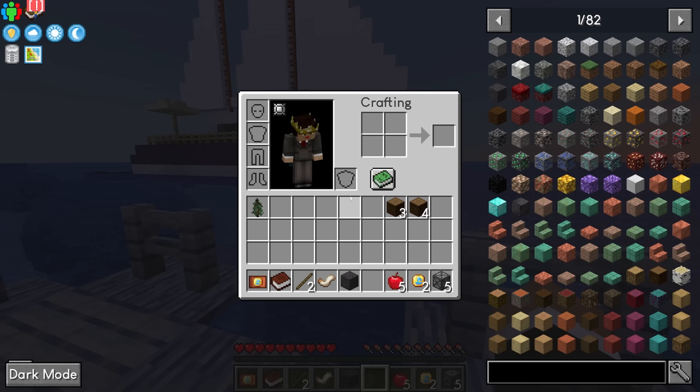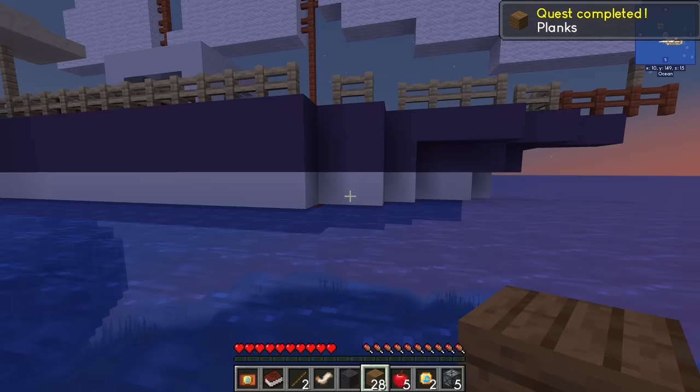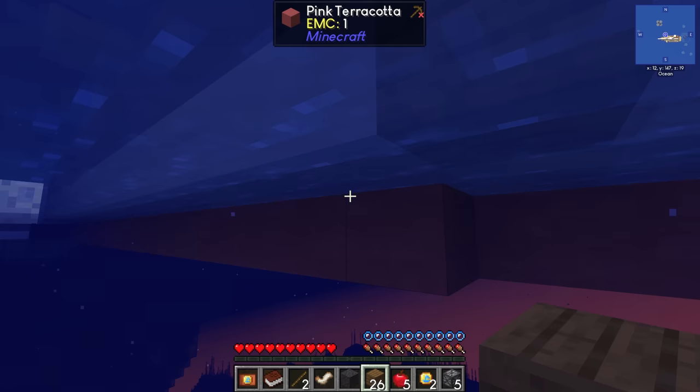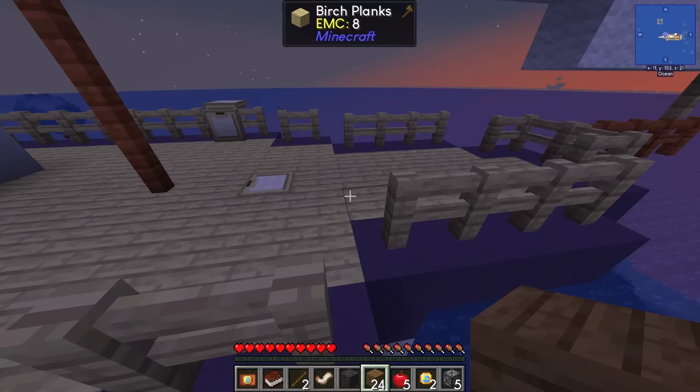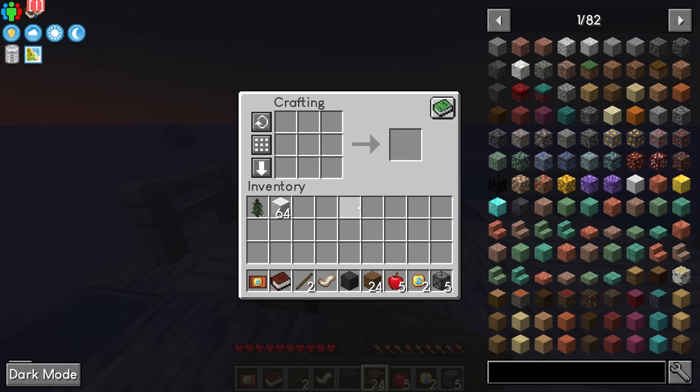Before it gets too dark and mobs start spawning on this boat, I'm tempted to head over and steal a few pieces of wool to quickly make a bed. I assume at some point fairly soon we'll come over and try to salvage what this ship has to offer, but for the time being we can just head back, craft up a regular Minecraft bed, and skip whatever scariness might be awaiting us at night — either in the sea or on the boat.